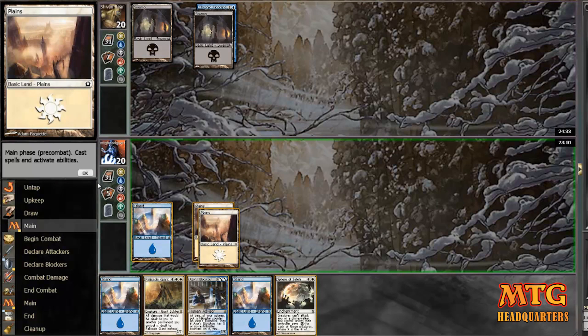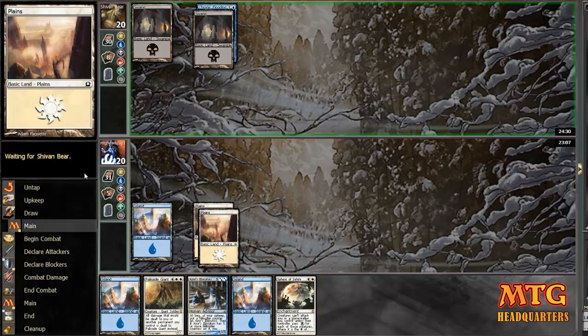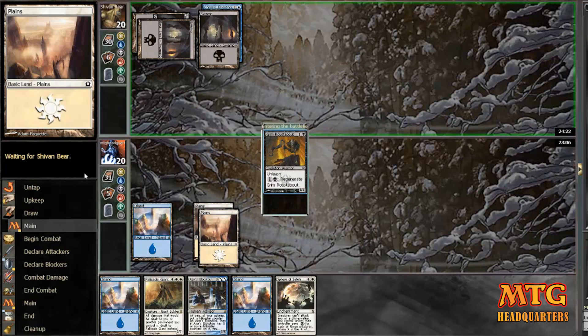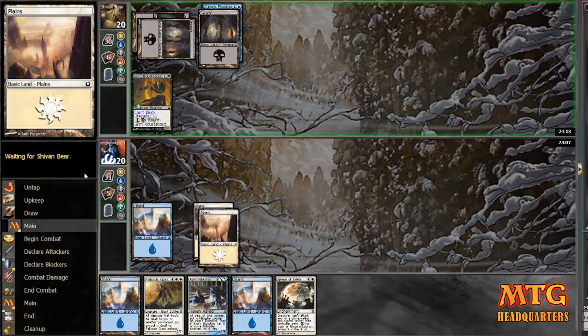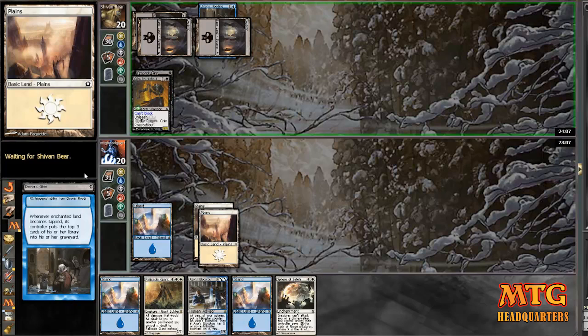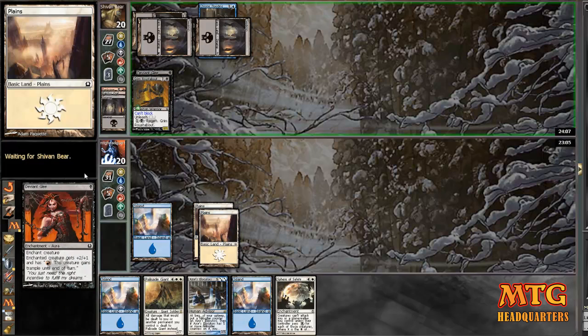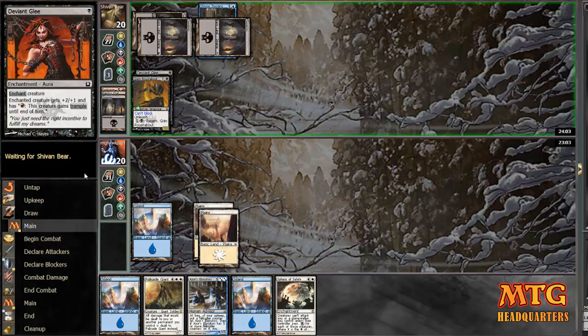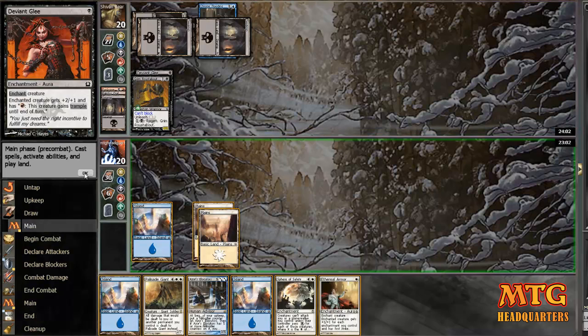I'm still feeling pretty good given he didn't put anything out on turn two. Sometimes I had to play a Civic Saber and then that two-color 2/1 haste creature, so they were swinging for four already on turn two and it just didn't work out. But this time, he's on turn three with his Grim Roustabout, and surprisingly he paid the extra mana to self-mill just to put on a Deviant Glee. I get being hyper aggressive, but if that were me I wouldn't have done that — I would have just waited.